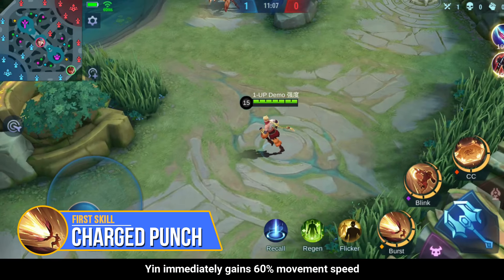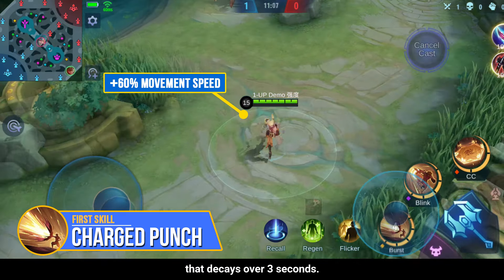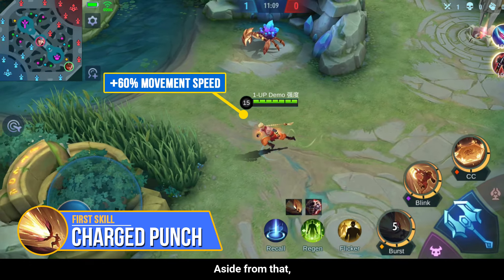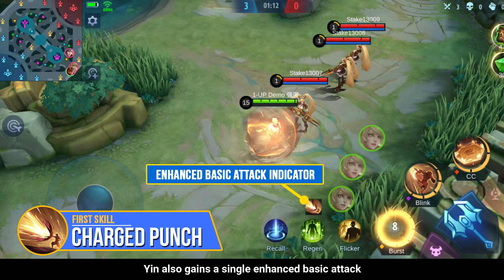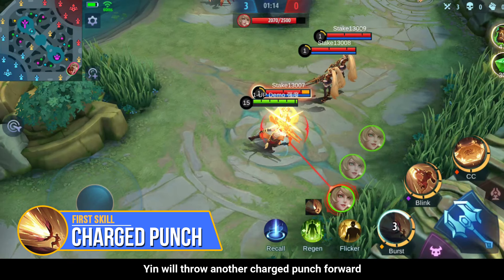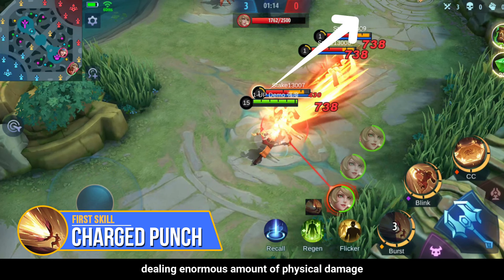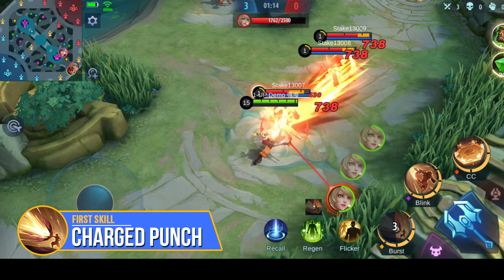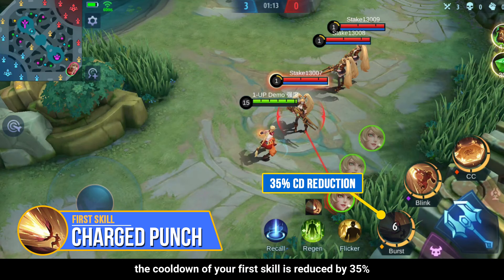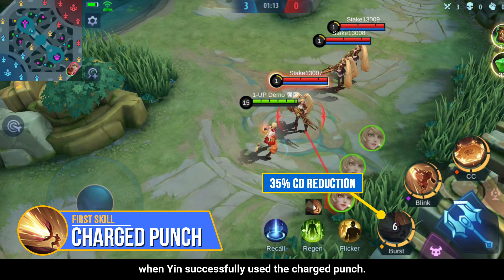With his first skill, Yin immediately gains 60% movement speed that decays over 3 seconds. Yin also gains a single enhanced basic attack within the duration of the skill. Upon hitting an enemy with the enhanced basic attack, Yin will throw another charged punch forward dealing an enormous amount of physical damage to enemies along the path. The cooldown of your first skill is also reduced by 35% when Yin successfully uses the charged punch.